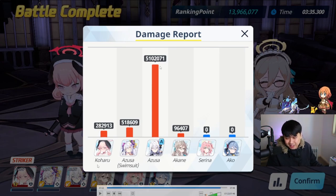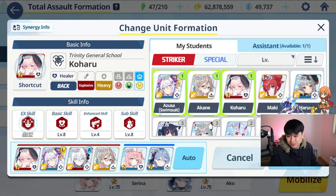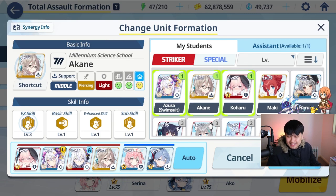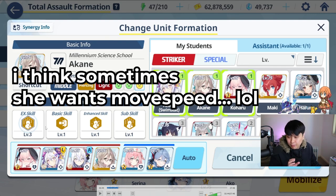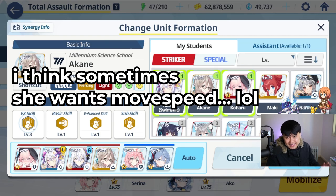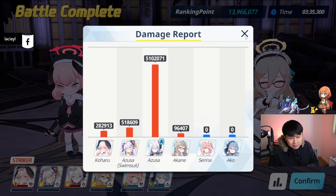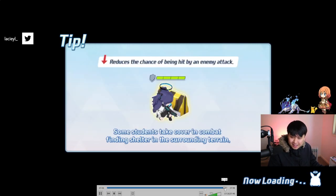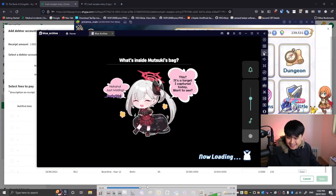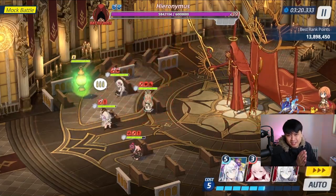Everybody else is not really doing excessive amounts of damage. What that means is that for your S.Azusa, you could leave skill two or skill three low considering she's not even doing that much damage. My Koharu only has a level four enhanced skill — it gives attack, and she doesn't really do attack, so I don't really need to level it. I use the same thinking for Akane — generally speaking she's not going to do anything, so I don't need any of her skills aside from the real purpose: the EX skill with the defense down. It is the same methodology every single time.